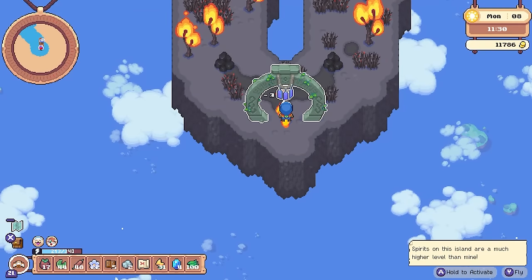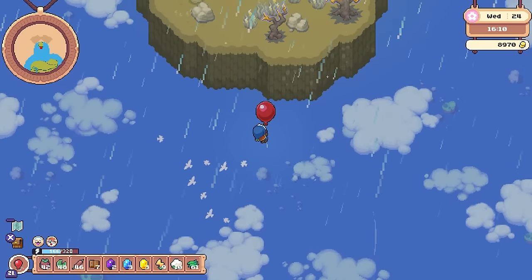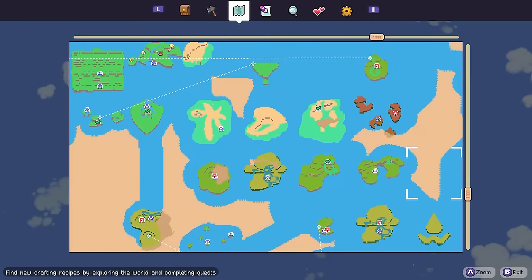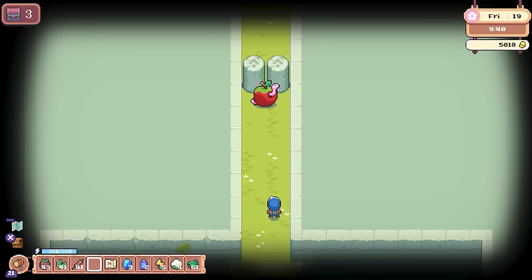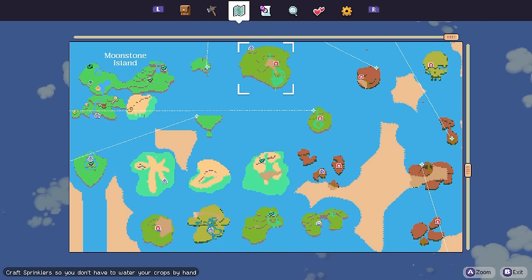Upgrades you collect from shrines when exploring, and exploring is what I enjoy doing the most in Moonstone Island. At first you can only slowly float around with the balloon, losing stamina in the process, but it is fun to uncover the map, seeing it gradually fill up with tons of islands you have visited. The red markers on the map are dungeons, which get a little checkmark when you have completed them, and you should focus on doing these when you are at a high enough level.